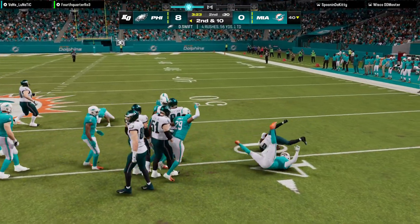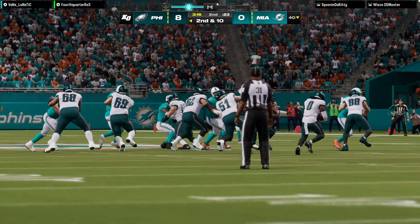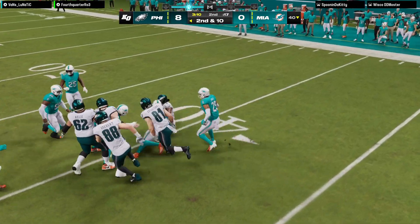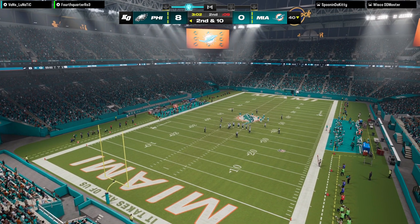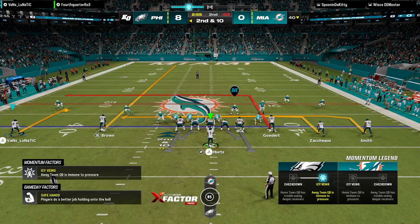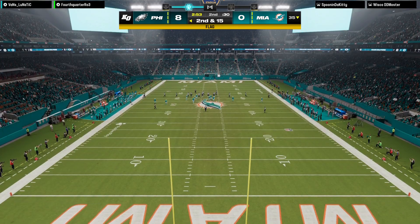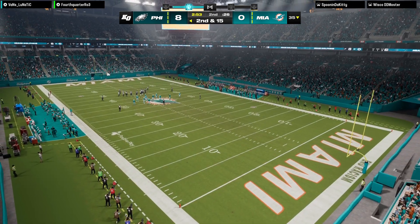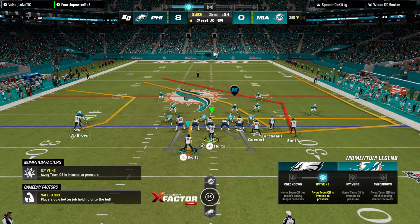They'll run right here with Swift, and they stop him right at the line of scrimmage — no cutback lane to be found whatsoever. Second and ten. The key to good rushing defense is still having your linebackers set the edge. Just a little too lackadaisical — they didn't get up and snap the ball in time. Delay of game. And I'm not sure if he understood where the clock was located; in different stadiums it's in different places — you have to check that in pregame.